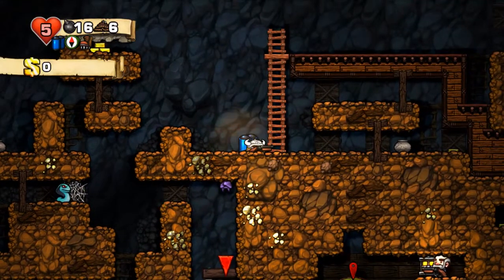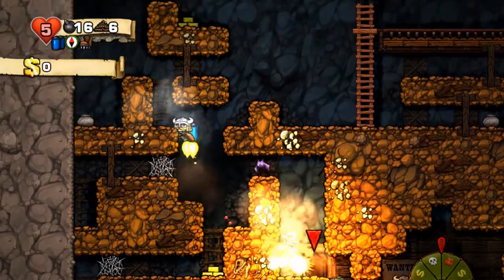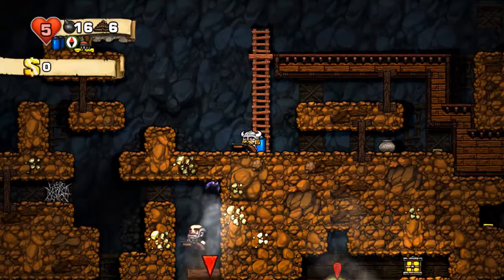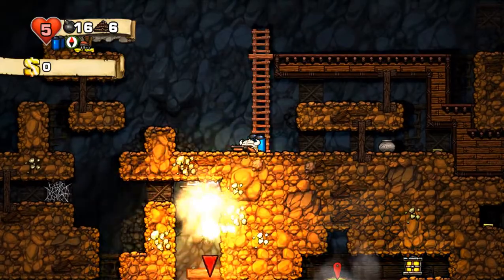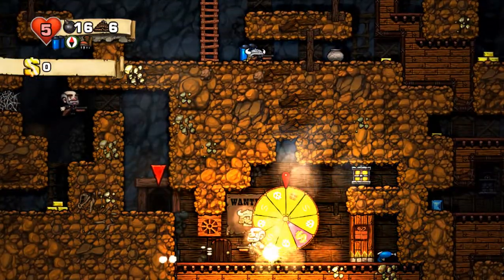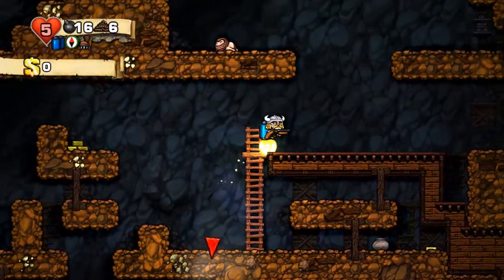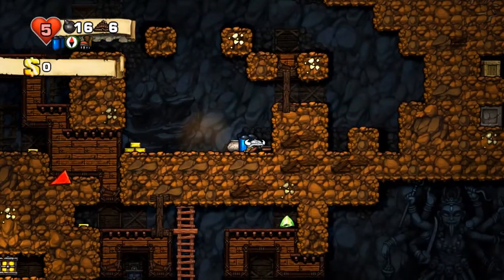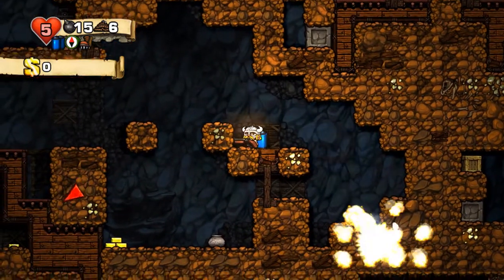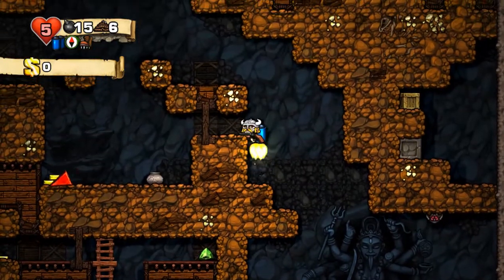Why did I ask for a compass right before this? That shop was the best one ever as far as no gold run is concerned. I was hoping I could get down there without triggering that shopkeeper because he's gonna be very annoying. Even if one shopkeeper kills the other, it's gonna be annoying because we then have to deal with the gold that he drops.